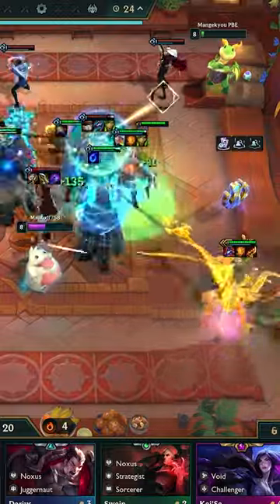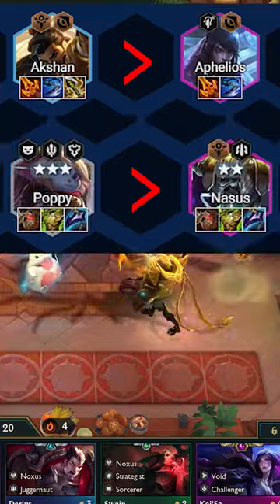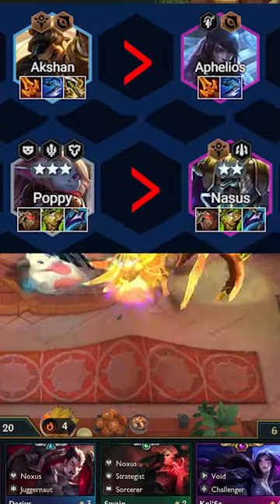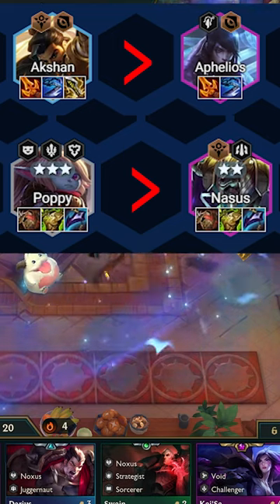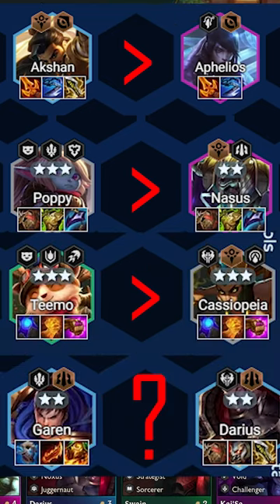Your strongest unit is the one with the most items equipped. If there are multiple units with 3 items, then it's the one with the highest star level. If there are multiple 2, 3, or 1 star champions, then it's the highest costing tier, and if all 3 are equal, it's a static random one.